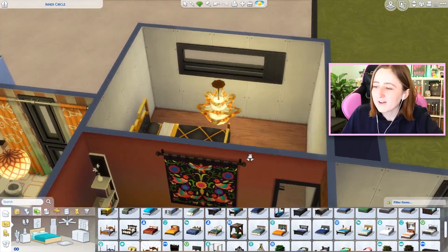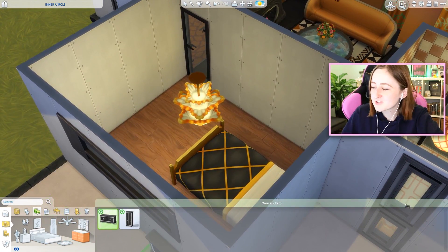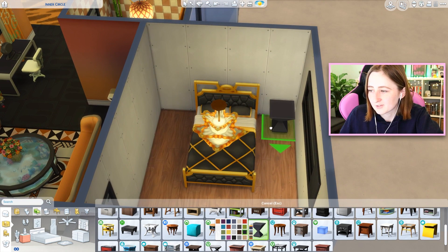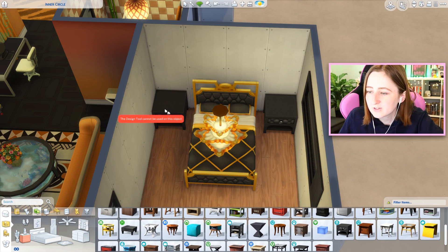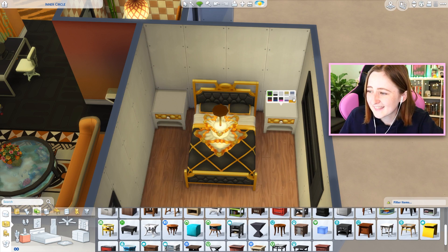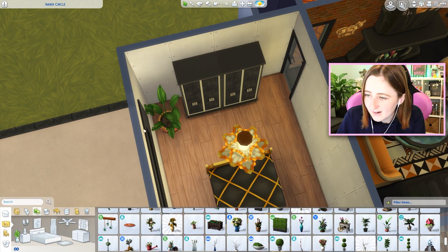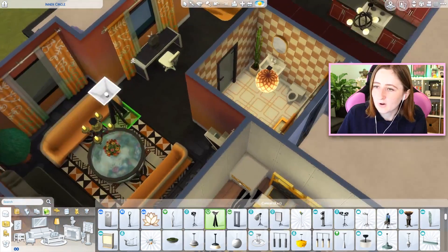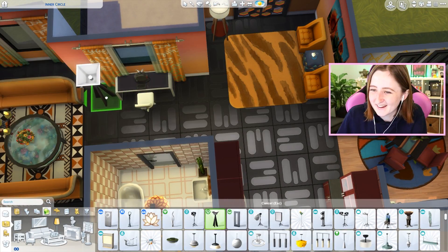I will never ever be able to get behind this bed. Honestly, most of the things that come with Vintage Glamour I cannot get behind. And even worse is this weird pedestal side table - the tufted one. It's way too big for starters. This plant is always too big even when you size it down. Look - I sized it down and it's still too big. This lamp fills me with so much rage. I'm putting it next to the couch.